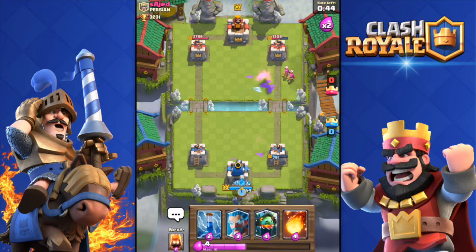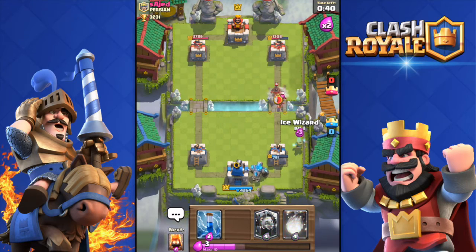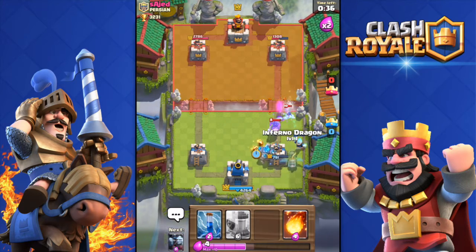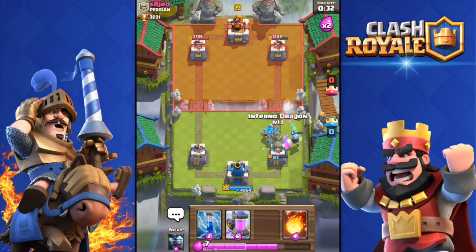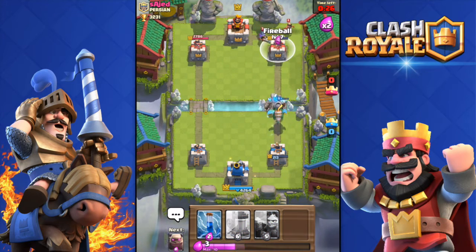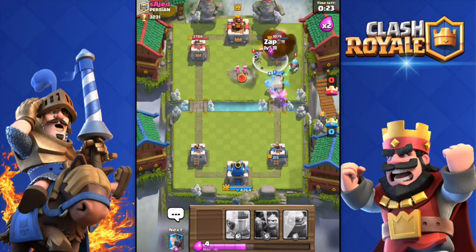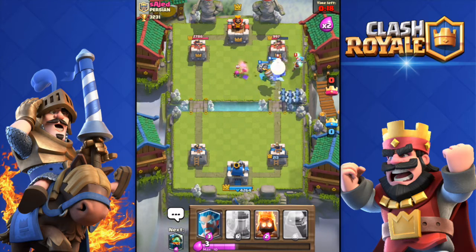He destroyed my collector with his miner again. I'm going to throw in that ice wizard and fire spirits because his hog rider is coming close to my tower. Only 200 health on my tower — fireball, perfect placement! Zap to kill his musketeer.